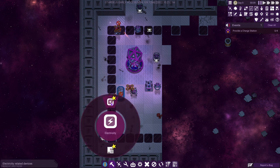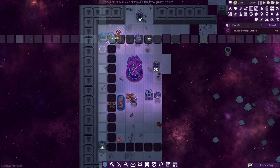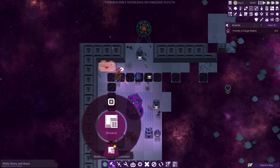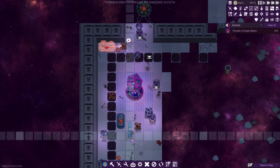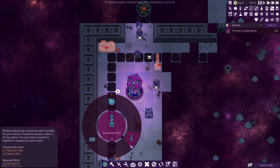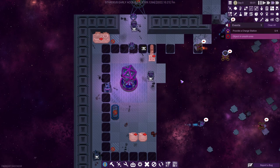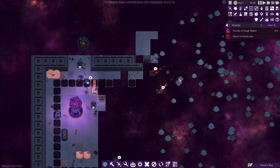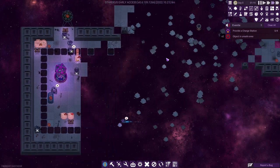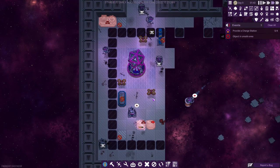Click the hammer icon, and here you have three different things. The first is a matter reactor, which is, like the name implies, a structure for power production. We slap down one of these. Then we're going to build a connector, which is basically a power pole. And we're going to build charge stations — let's build two of them — which are basically recharging stations for your robots. Our robots are picking up the materials out of the debris around us, so we don't need to worry about that too much.